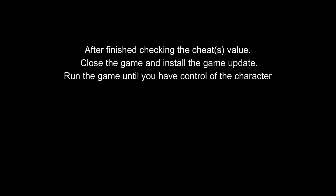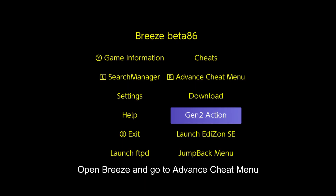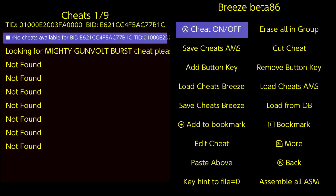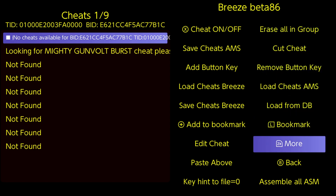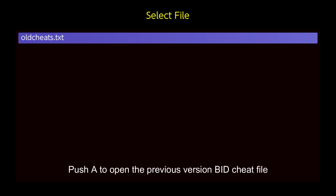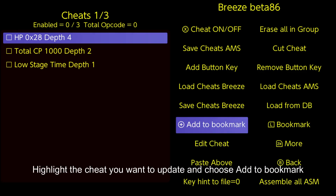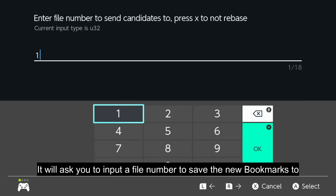Run the game until you have control of the character. Open Breeze and go to the advanced cheat menu. Go to the More menu. Choose any cheats from ATM's TID directory. Push A to open the previous version BID cheat file. Highlight the cheat you wanted to update and choose Add to Bookmark.